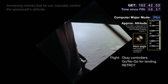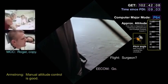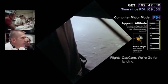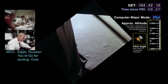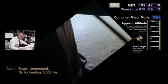Altitude 5,200 feet. All flight controllers, go/no-go for landing. Retro: go. FIDO: go. Guidance: go. Control: go. T-GO: go. GNC: go. ECOM: go. Surgeon: go. Capcom, we're go for landing. Altitude 42. Visual, using your go for landing. Over. Roger. Go for landing. 3,000 feet.